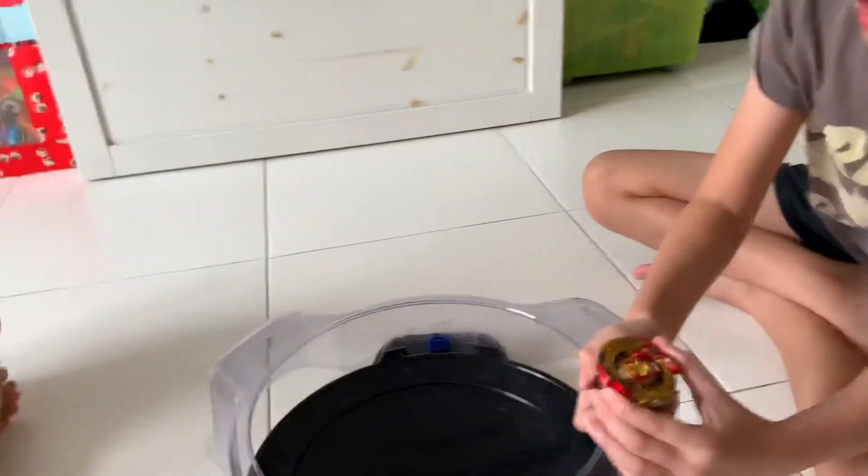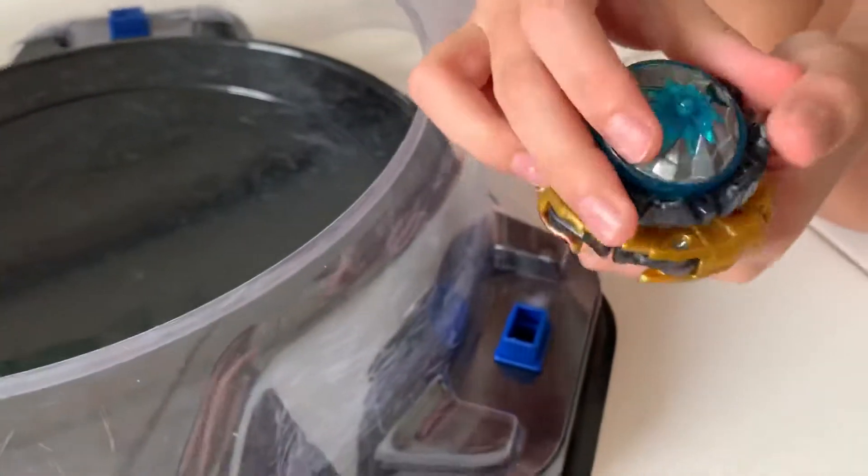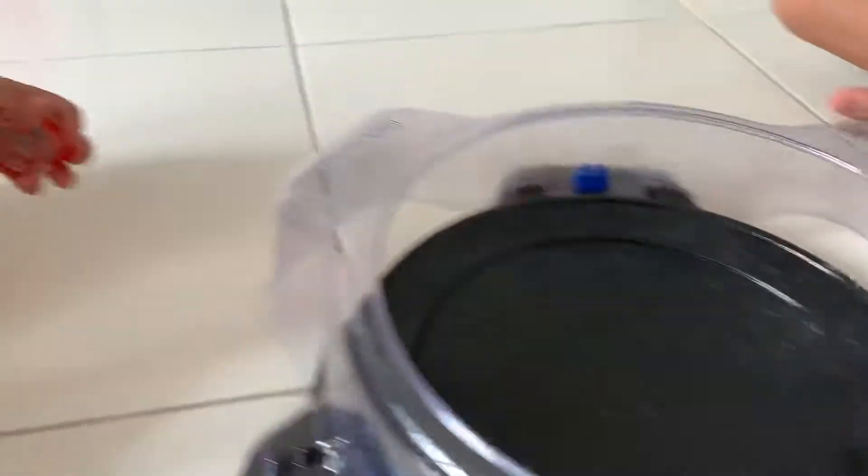Okay, this is my enabling 2Z Spriggan. It has zero wall and charge. This is the V color for Niko.